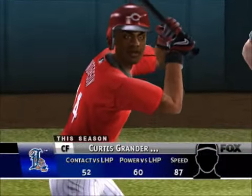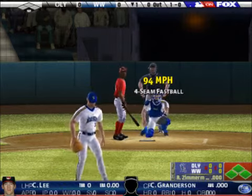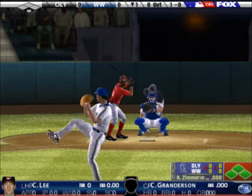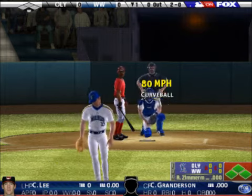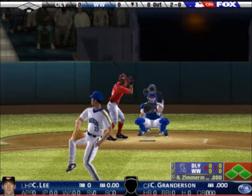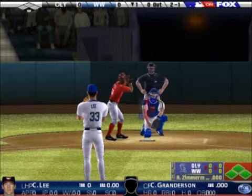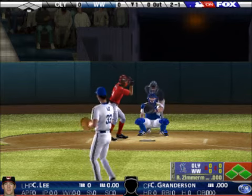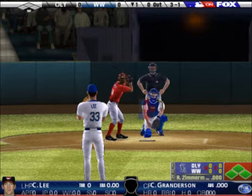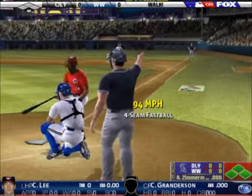Next at the plate, Curtis Randerson. Lee misses and the count is 1-0. The groundskeepers have cut the field in a checkerboard formation — it is in mint condition. Sometimes you try to make the hitter chase your pitch; that's exactly what you saw right there. Hit foul. And here's the pitch. 3-1. This guy has five pitches in his repertoire. Lee walks the batter.